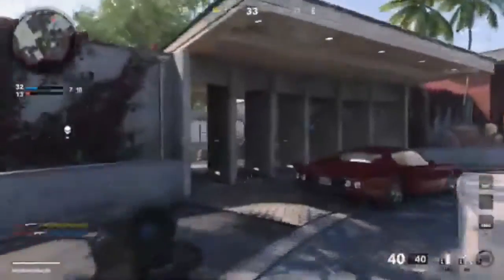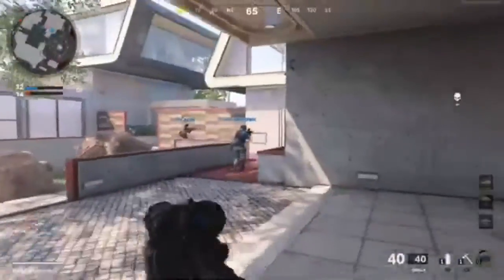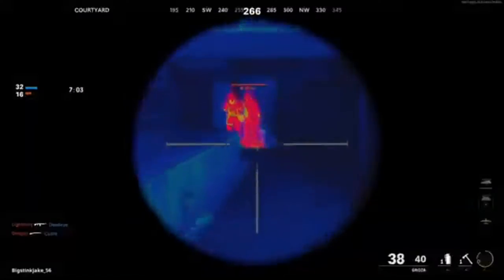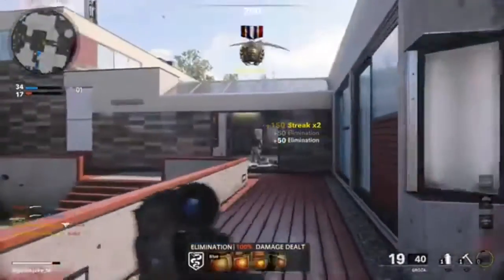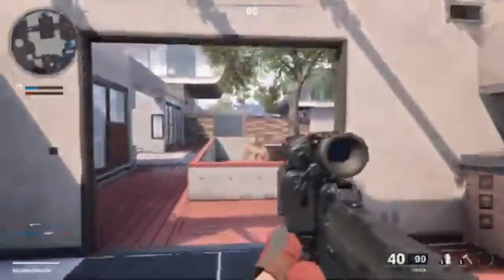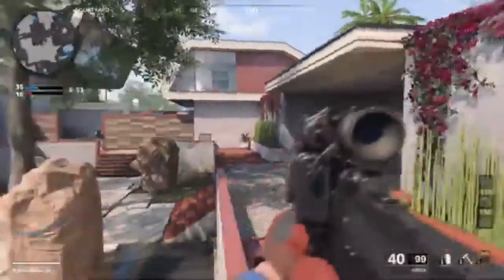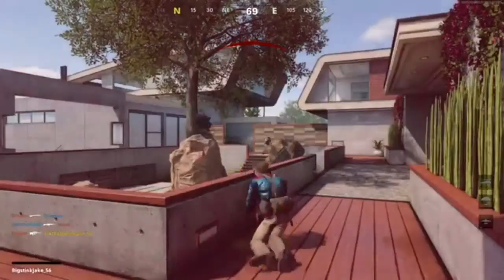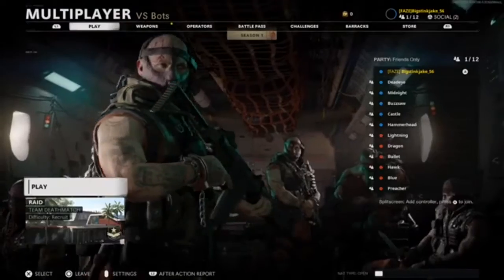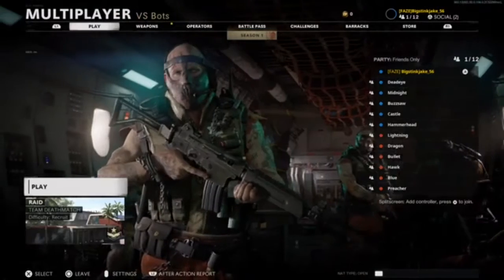Now with the Scavenger perk added, let's see how it does. Look — you get a lot more ammo when you add the Scavenger perk, so make sure you use that. It's really helpful.